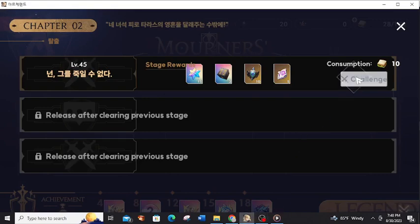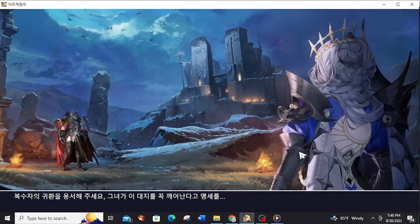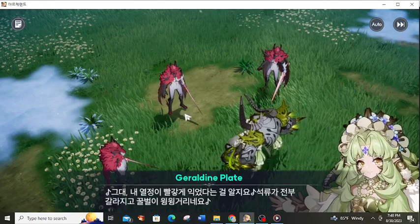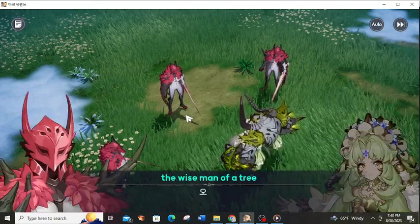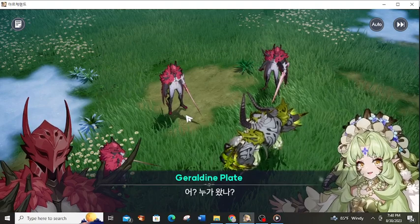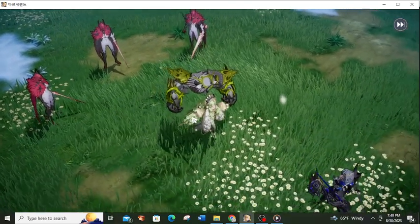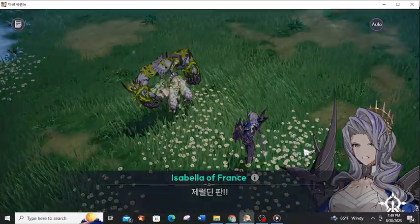Hello guys, this is Avgore. This map was annoying to me because they put a lot of mechanics that I didn't understand. If you don't practice this map, or at least die once, you may not understand it. There's a rhythm in order to actually beat this map and you're going against Geraldine Plate. If you've played this game long enough, you know who she is — she's the character from the Easterlight festival, like a goat spirit thing. And now you're going to fight her, but only with Isabella.